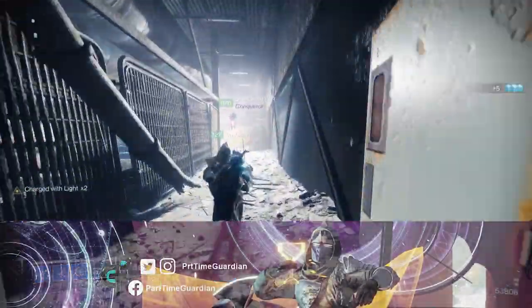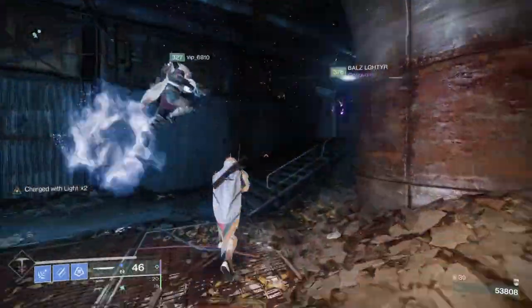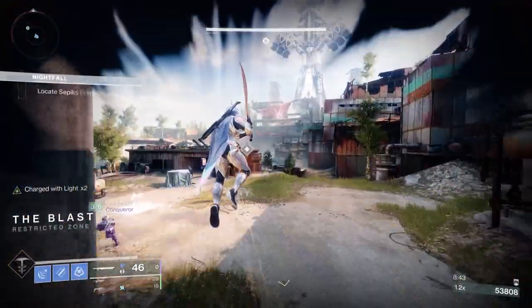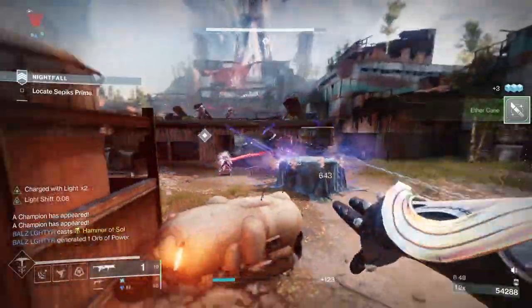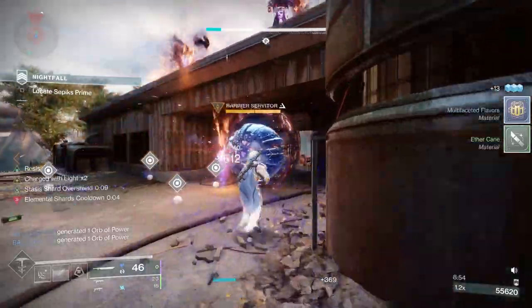If you haven't got a chance, make sure to grab the Zephyr Sword before the Dawning is over. It comes with intrinsic perk Cold Steel that allows you to slow and freeze enemies in Destiny 2, which I know sounds crazy. You can freeze a target in as little as three light hits.